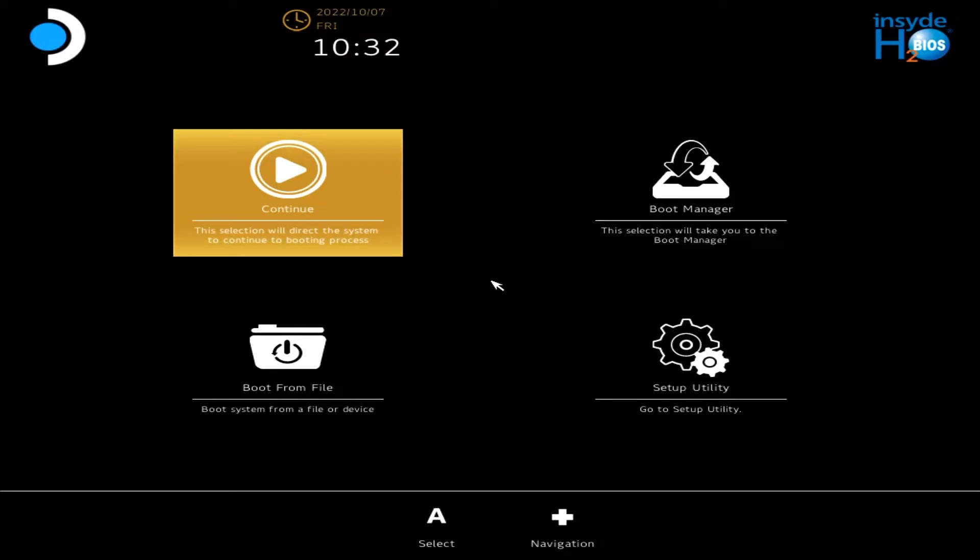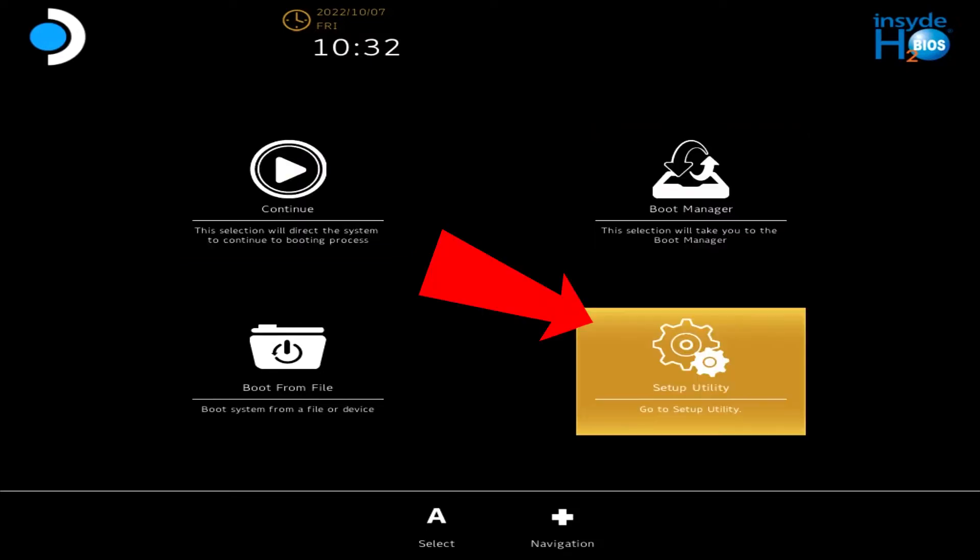This is what the BIOS looks like. Now that you're here, scroll to the bottom right where it says Setup Utility and click that.